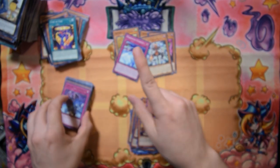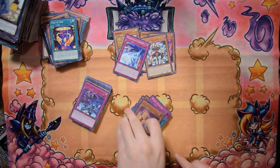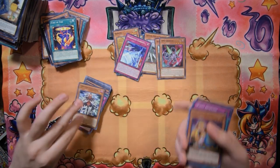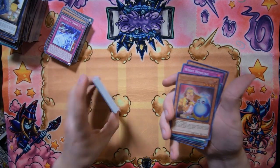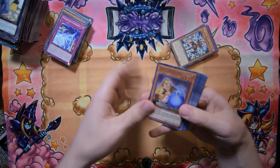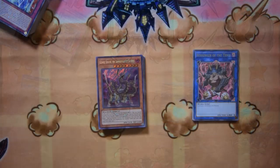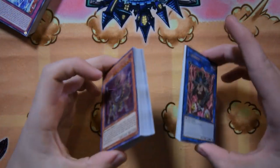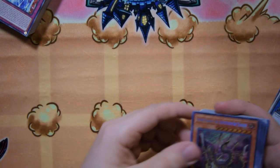Out of the entire box of Rising Rampage we opened earlier and then this whole special edition, we never pulled this card once. Interesting — but we've pulled two Gizmek Orochi which is kind of interesting. Spirit Sculptor must be some sort of short print, I guess — not sure why, as the card doesn't seem that great. Let me sort through all this stuff and then we'll be back.